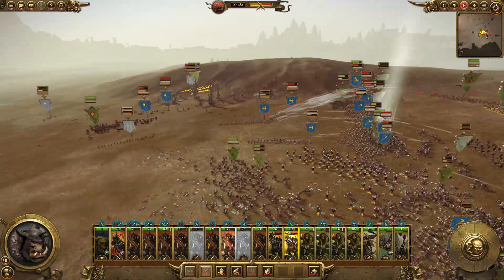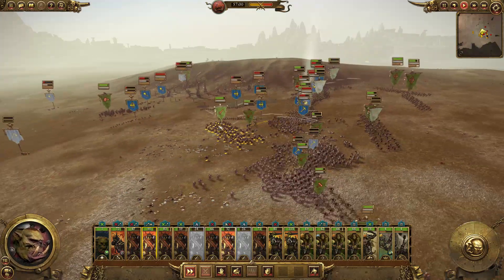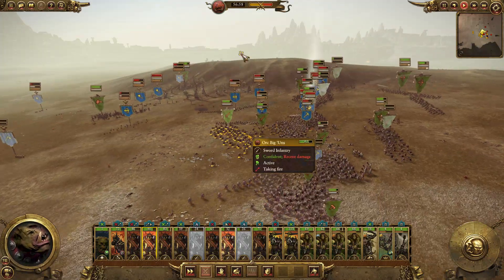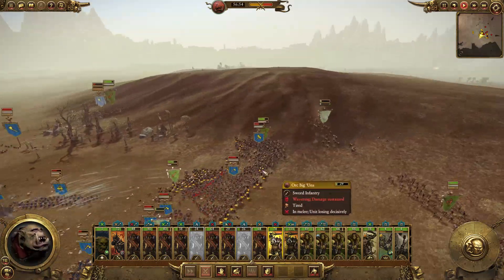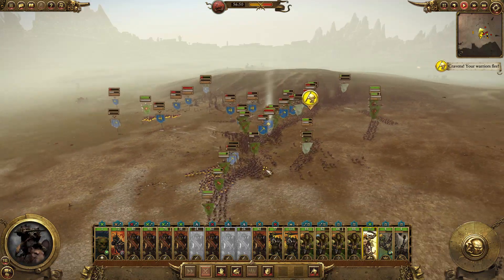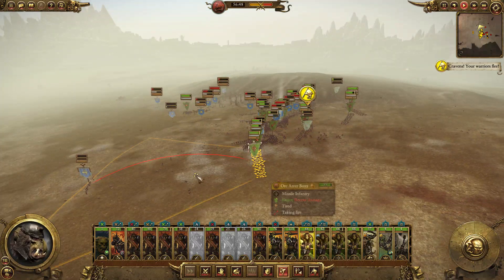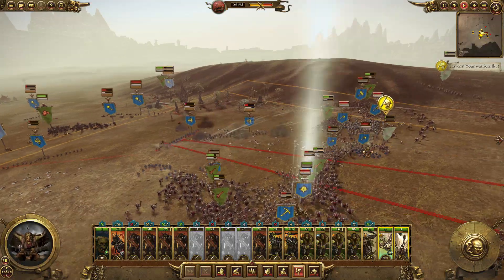I keep calling Grimgore 'Thorgrim' in my Greenskins campaign, and in my Dwarfs campaign I call Thorgrim 'Grimgore' — they're so close as names. Obviously it's a huge sort of insult, isn't it? Come on, break the Quarrelers — we're buckling on this side here.